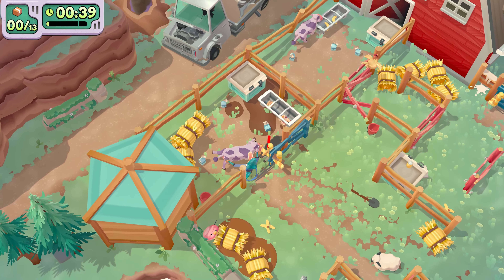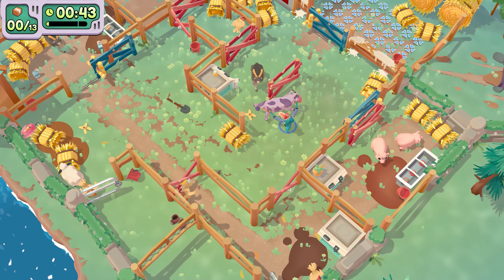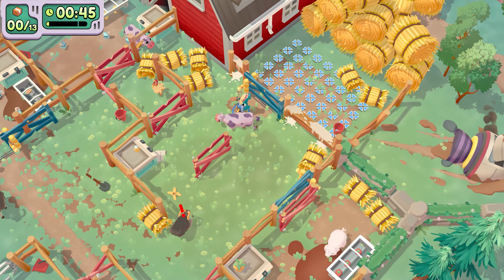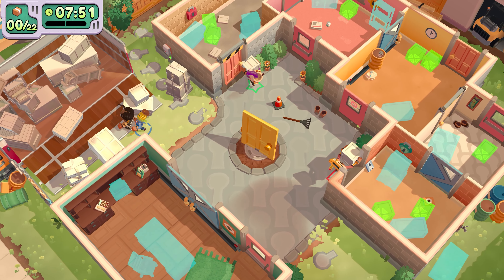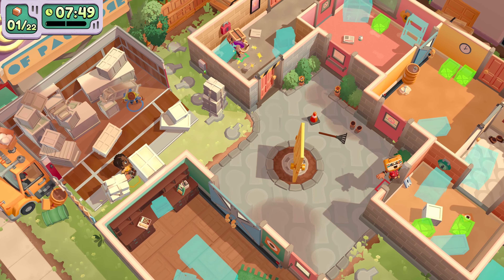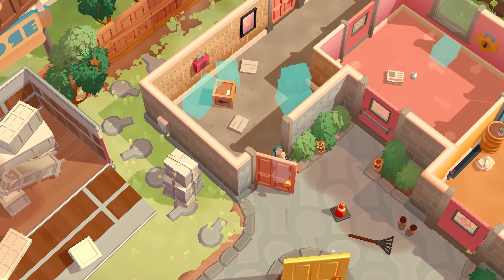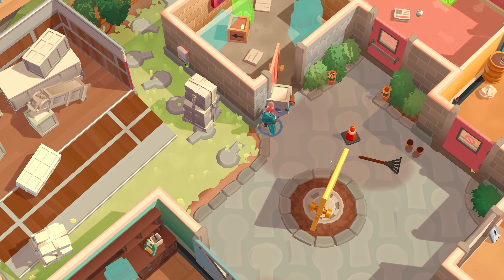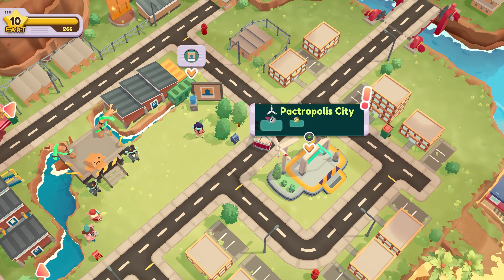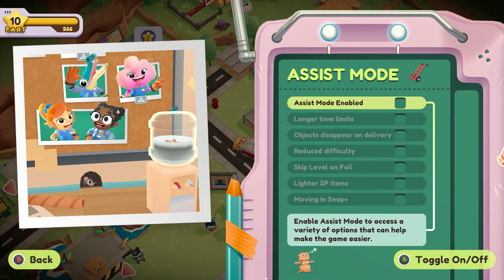If you want your movers to have super strength, with the ability to lift and deliver items with ease, we've got just the setting for you. You know that you can move out, but did you know that in Moving Out 2 you can also move in? If you want to make that easier, Snap Plus makes the delivery of objects extra snappy. No more getting angry at that toaster that won't fit in the little box. We hope you play around, experiment, and have fun with the settings in Assist mode. We know we have.